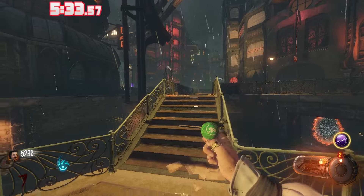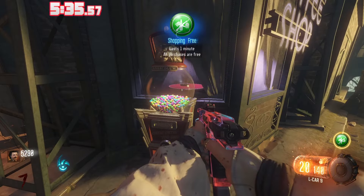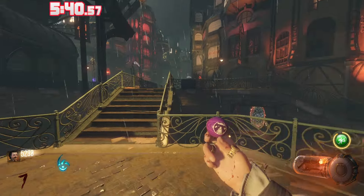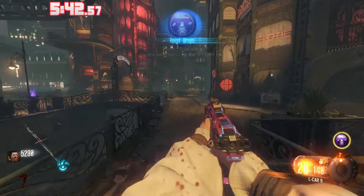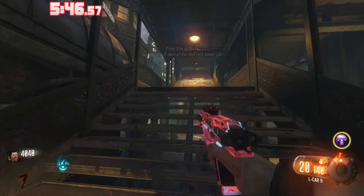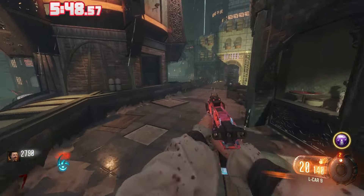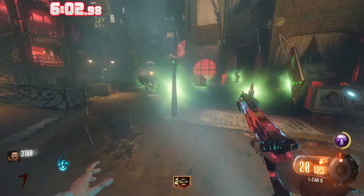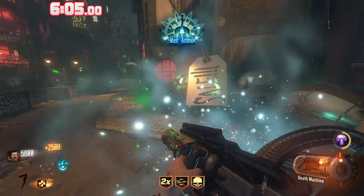At least I get Shopping Free so I can triple hit the Gobblegum machine and get Raindrops, which is 100% the best Gobblegum in the game. Not counting Power Vacuum — that's obviously the best in the entire game. Using my Raindrops, I can just spawn in a Death Machine and insta-kill zombies, instantly blasting through these rounds.